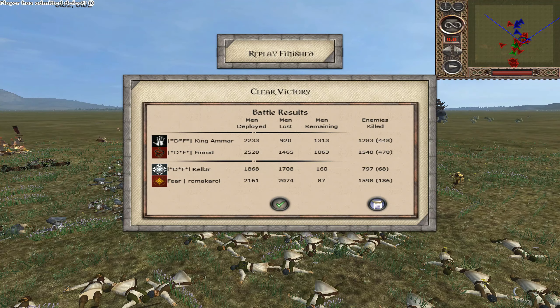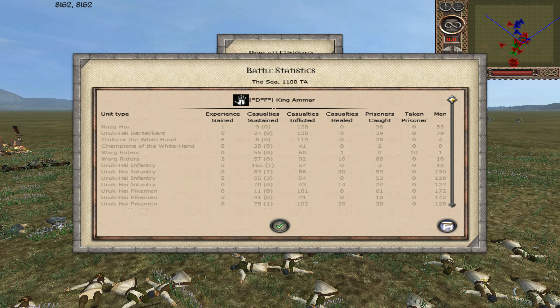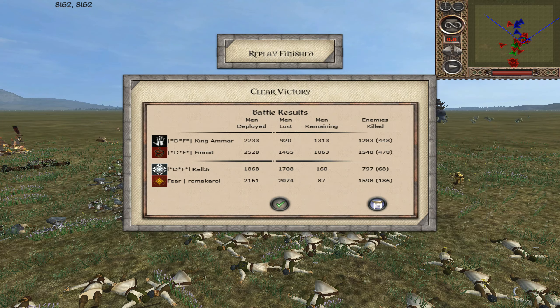King Armour and Finrod have won — I think they've progressed to round two. King Armour got 1283, Finrod 1548, Keller 797, and Roma Carol got 1598. Well done, Roma. Looking at unit scores: Nazgul got 128, Berserkers 130, Trolls of the White Hand 119, and two Uruk-Hai Pike units got just over 100. I think Finrod really carried the team with his Mumakil — they certainly broke up a lot of the enemy lines. Not taking anything away from King Armour, but the Mumakil played a pivotal role in that battle. King Armour also used cavalry very well, and it was just a bit unlucky for Keller and Roma.